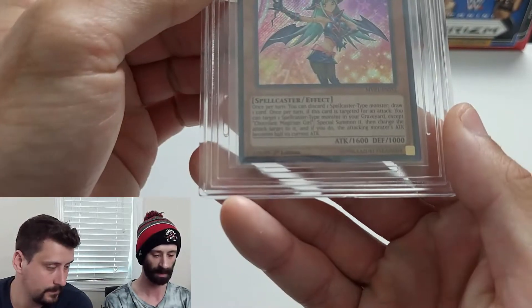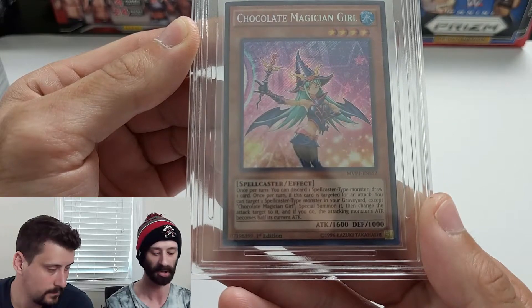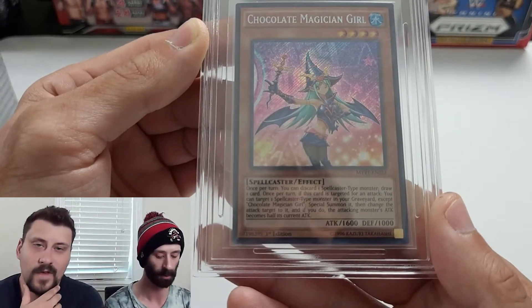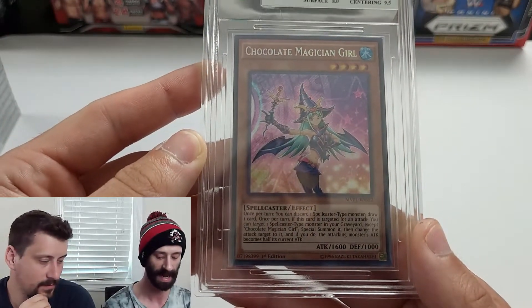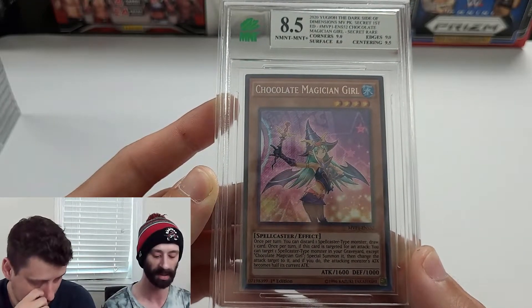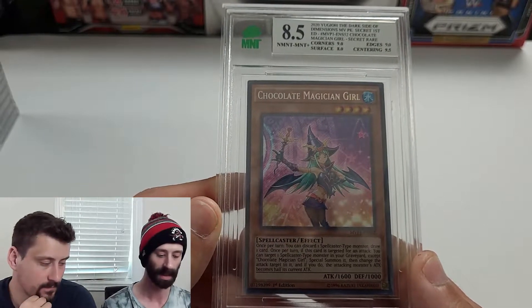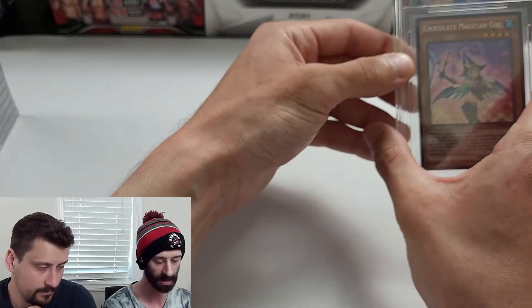Next card — Chocolate Magician Girl, from the Dark Side of Dimensions Movie Pack. Got this out of a purchased eBay collection where none of the cards were sleeved — just in boxes. It came back at an 8.5: corners nine, edges nine, centering 9.5, surface eight. Not too great but not too bad considering the storage conditions.